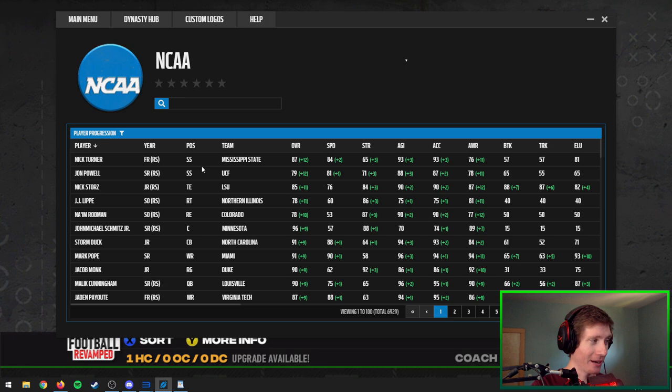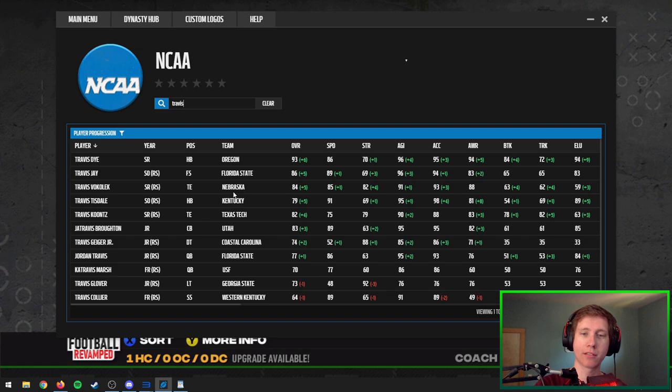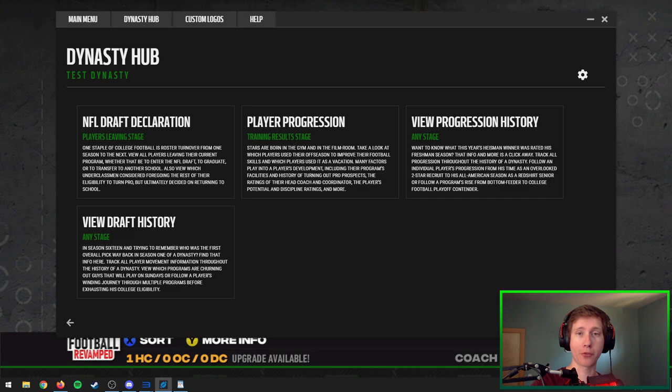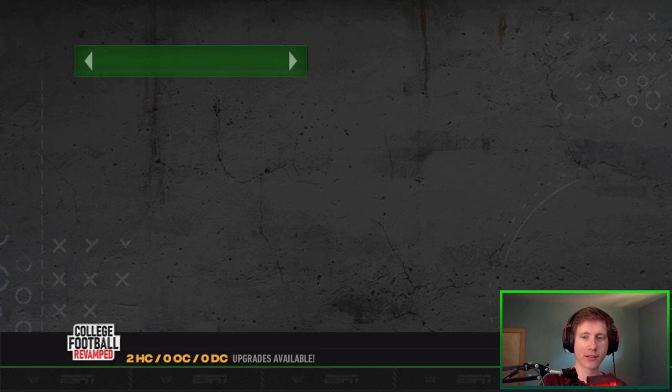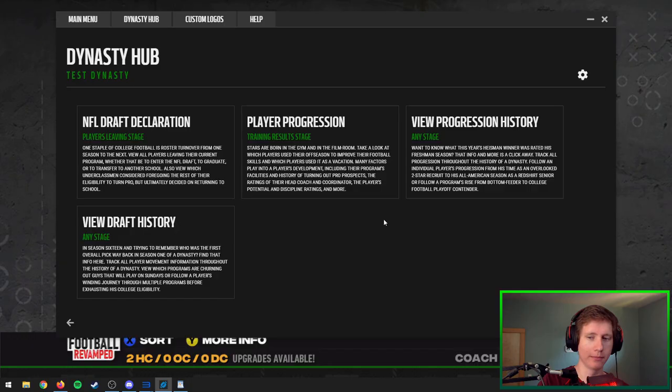Going up to the NCAA view, we have Nick Turner from Mississippi State and John Powell from UCF going up plus 12, becoming absolute studs over the off-season. One of them is a redshirt freshman who's 87 overall — if he continues to press like that he's going to be a monster. You can also search for certain players — type in 'Travis' and it filters down immediately. Once you've loaded in your file it will have automatically saved, so just back out of your dynasty and completely reload it, and when you look at your training results everything will have changed. Super simple to use.